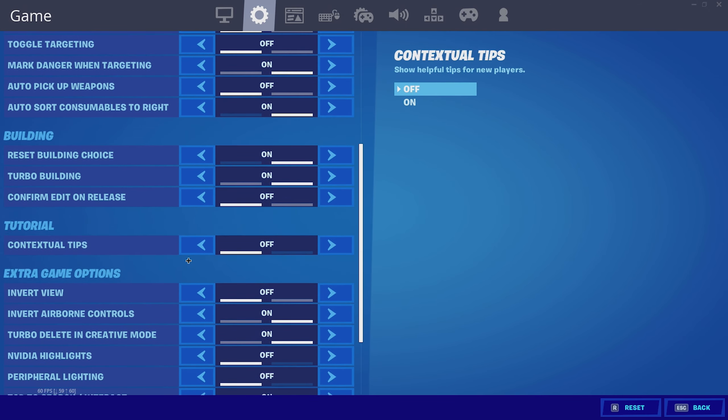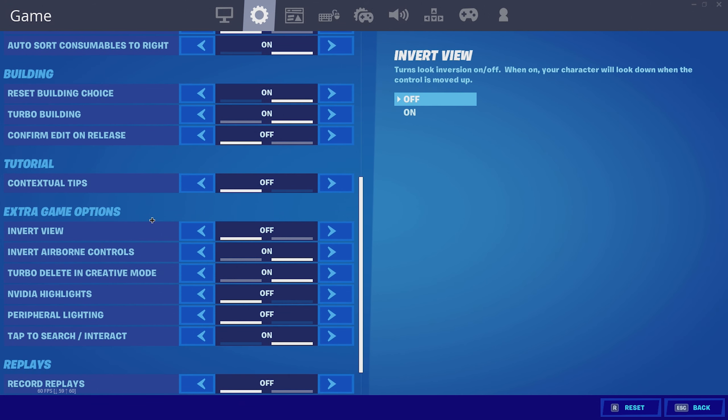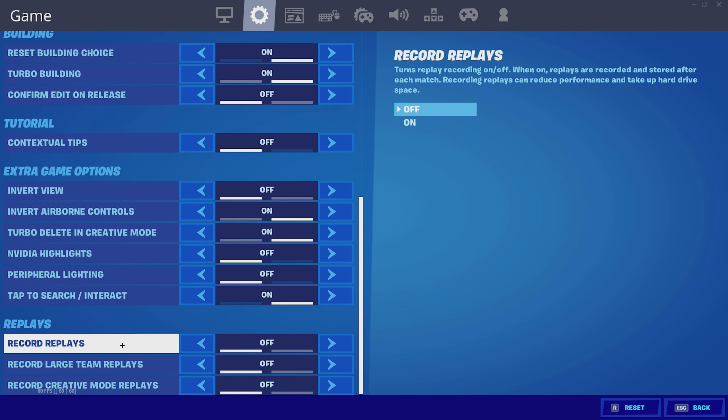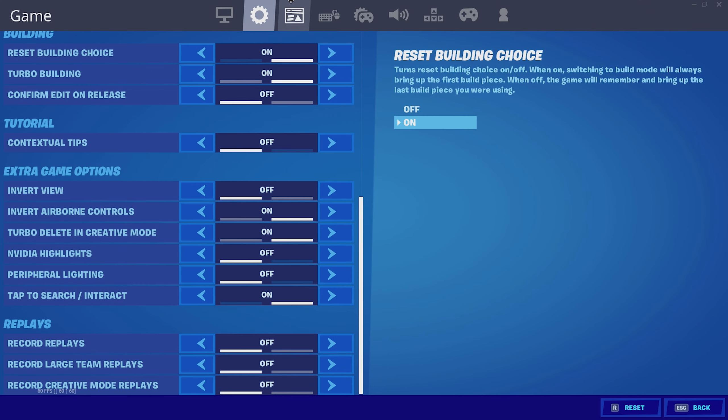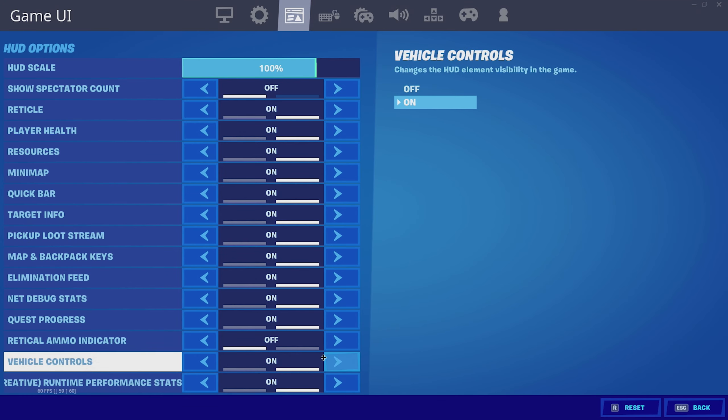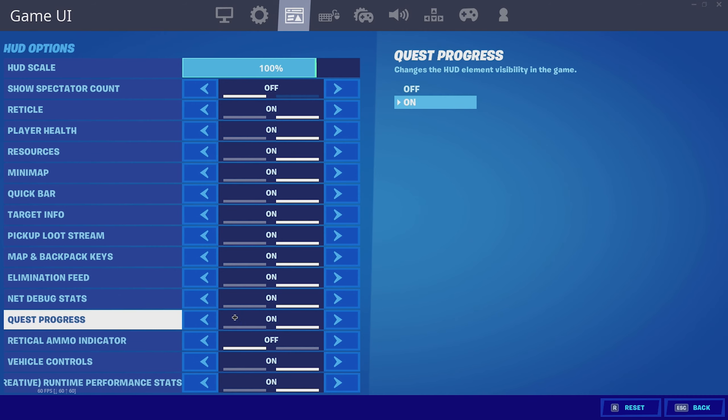I have Invert view off, Invert airborne controls on, Turbo delete in creative mode on, and NVIDIA highlights off — because that's just going to take up more of your FPS and more storage on your game, unless you want highlights of every kill. For the HUD scale, I have it at 100%. I have everything on except the reticle ammo indicator, which I have off.